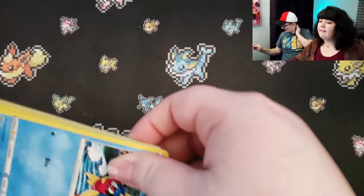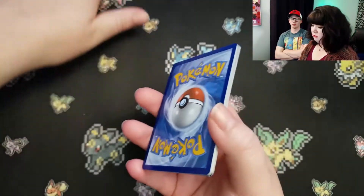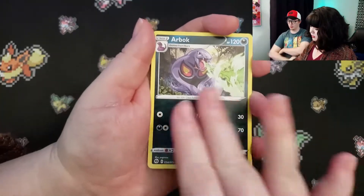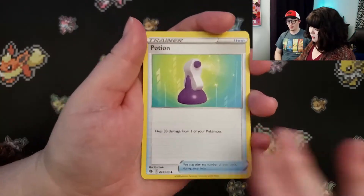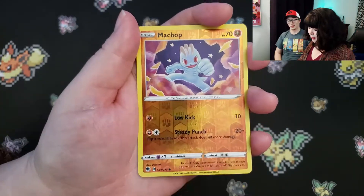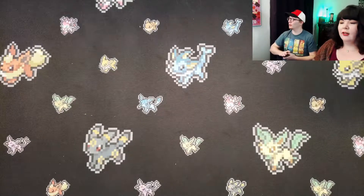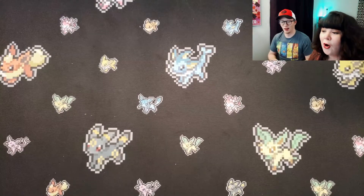Other than Guardians Rising, when have we ever gotten a chase card? Never. Not the Hyper Rare Gyarados in Crimson Invasion, but Crimson Invasion sucks. All right. Carvana. Potion. Vulpix. Machop. Rolly Coley. Machop. And Lycanroc. Down to two packs. One more pull would be nice, but not necessary at all.